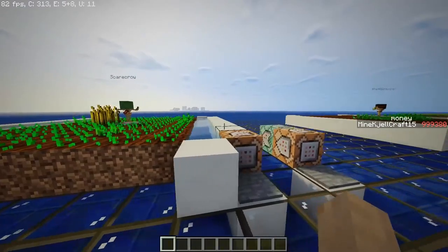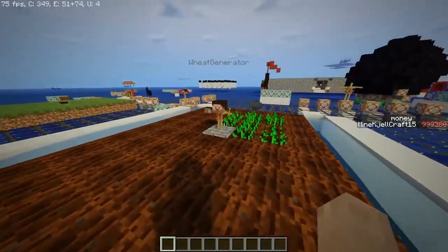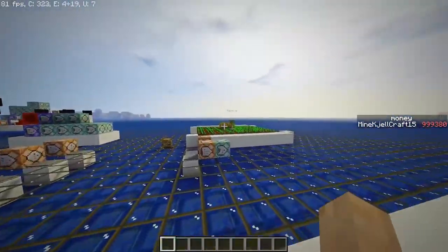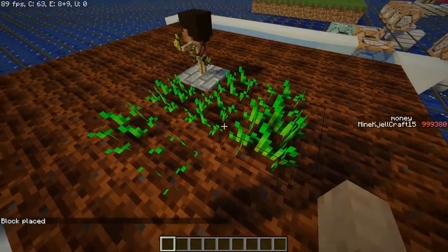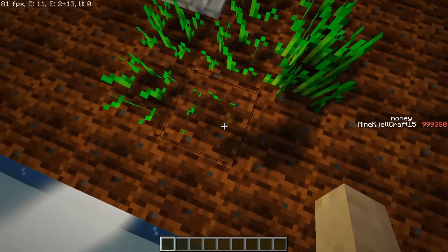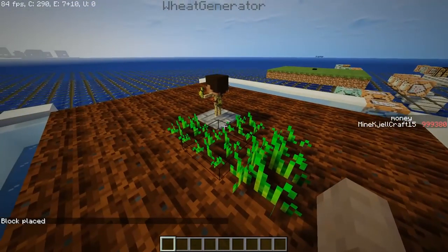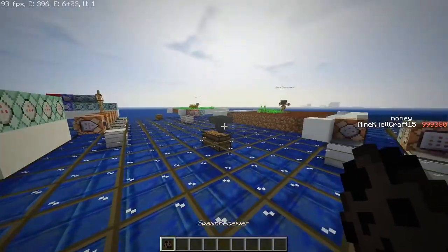Next we have the weed generator — it's essentially the same as the scarecrow but with a different tag. When seeds grow to stage seven, meaning fully grown wheat, they're replaced by air. The wheat that gets created is sent over to an armor stand, so whenever a wheat seedling fully grows, it teleports over there and the block itself is replaced by air.